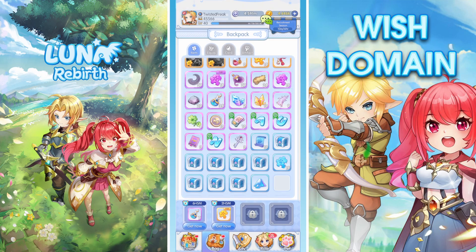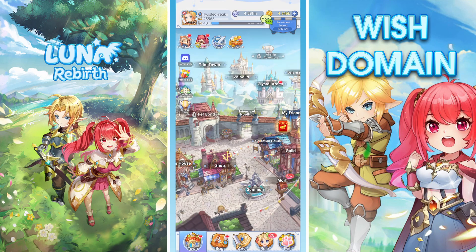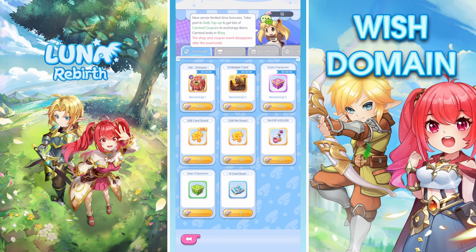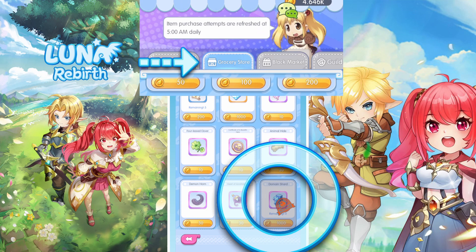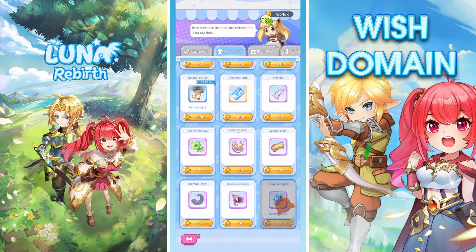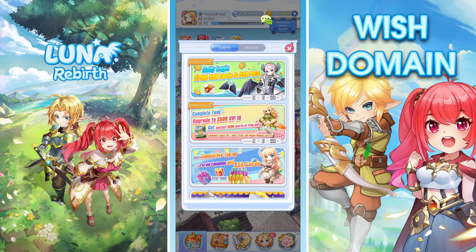You can then take the chest you've got — I had a purple one and loads of blue ones which I've unlocked from daily tasks — and that gives you a random item. In this case I got an SSR fragment piece and some upgrading potions. I got one of the Space Fragment Shards from the grocery store for 1,000 coins because based on the description I thought it would unlock the Wish Domain, but you actually have to click the lock icon at the bottom.